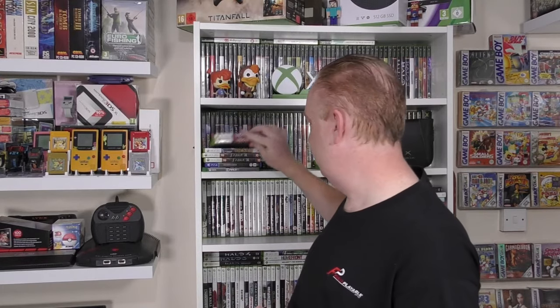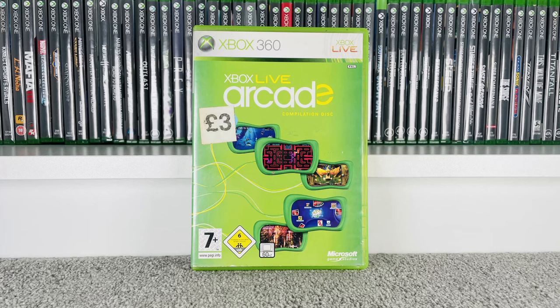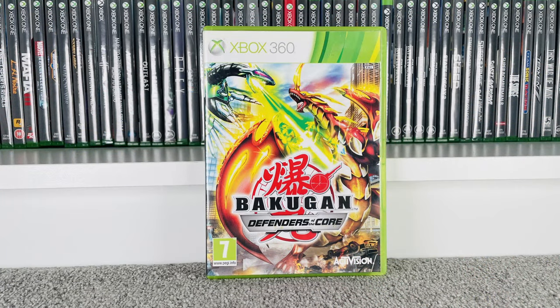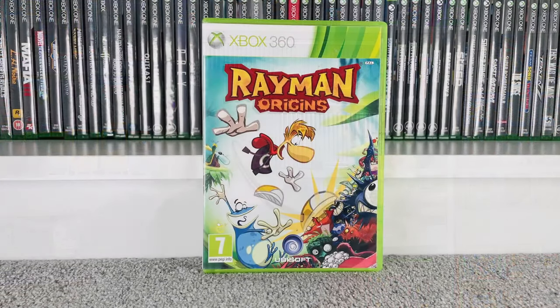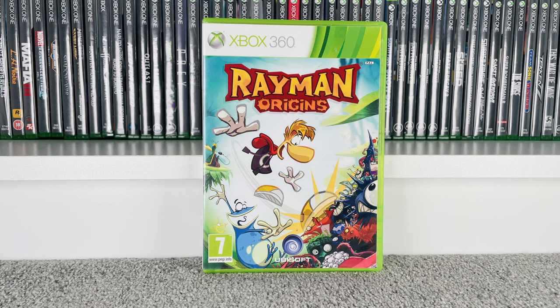Then we've got Xbox Live Arcade compilation disc — not listed at CEX, £4 on eBay. Then Bakugan Defenders of the Core — another recent addition; I remember capturing footage for this. Goes for £15 at CEX, £20 on eBay, and trades in for a £10 voucher, so really happy with that one. And then Rayman Origins — sells for £5 at CEX, £8.50 on eBay, and trades in for a £3 voucher.